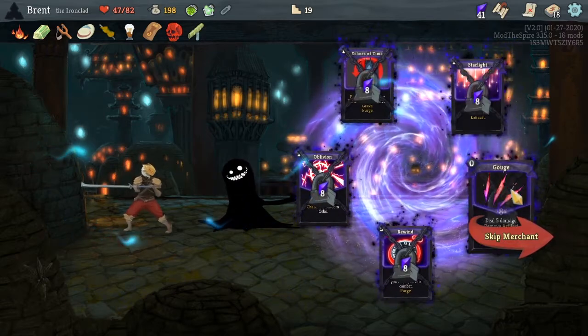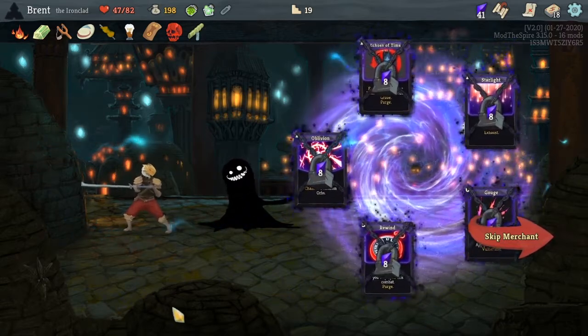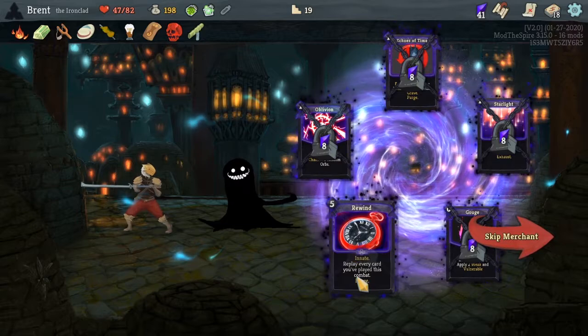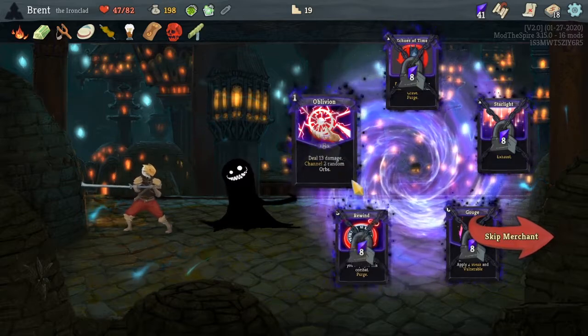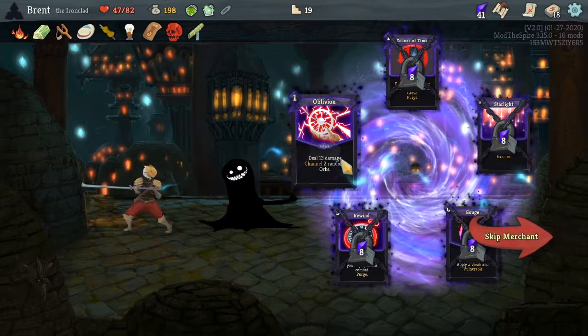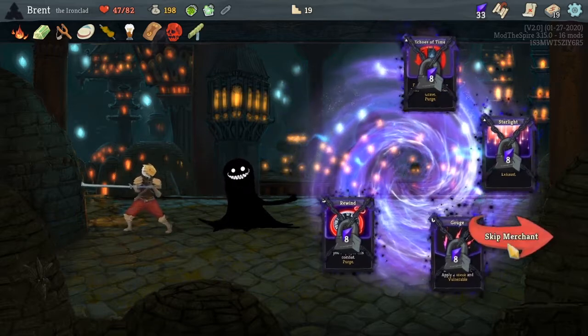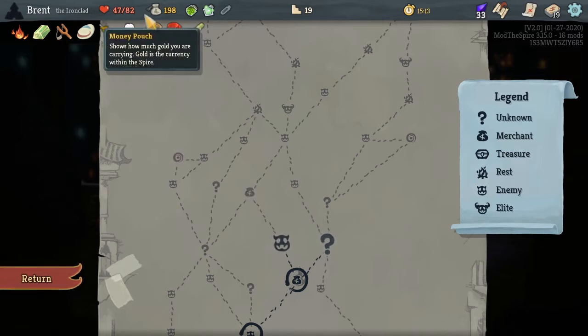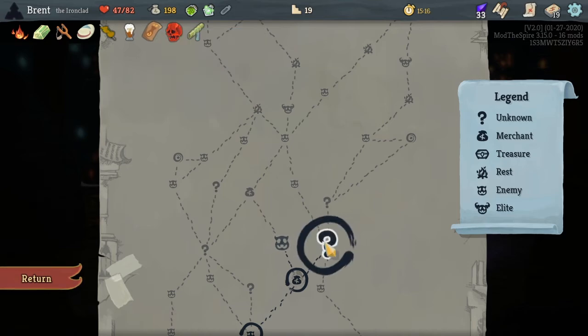Heal 10 — I'll just come around. Remove artifact, apply two weak, invulnerable player. Oblivion channel — two random orbs. I think I want this. Here's why: the Ironclad can have hellfire orbs in his rotation. Gains two strength — we can Limit Break and make that up. So we're at 82, 84. Awesome — and he's the blood merchant. Are they all blood merchants? Because it's gonna be bad if it is.